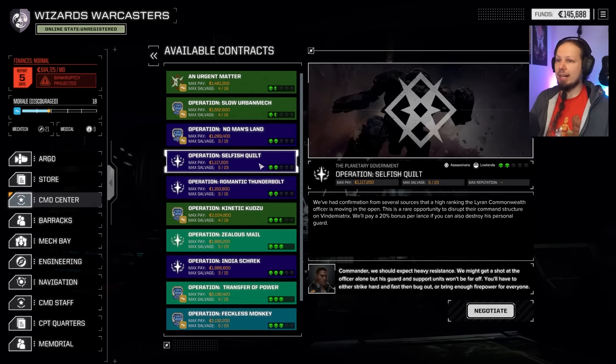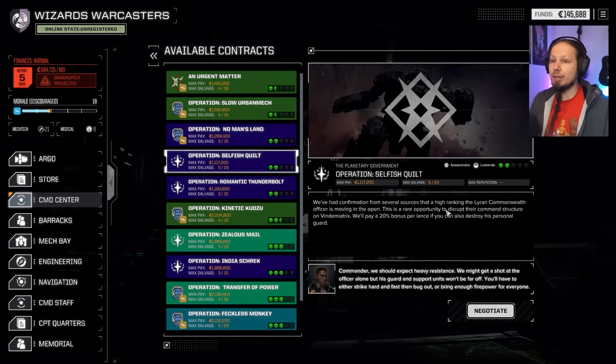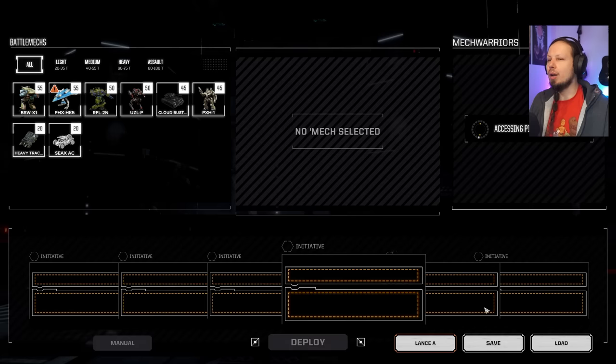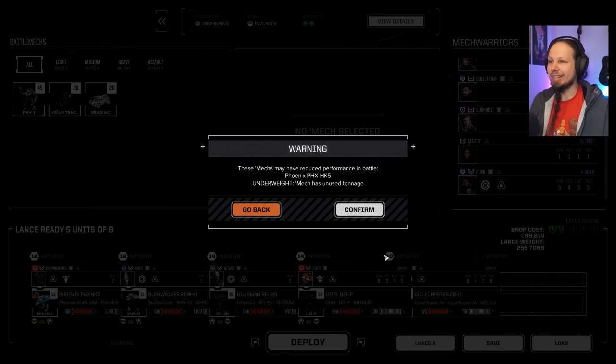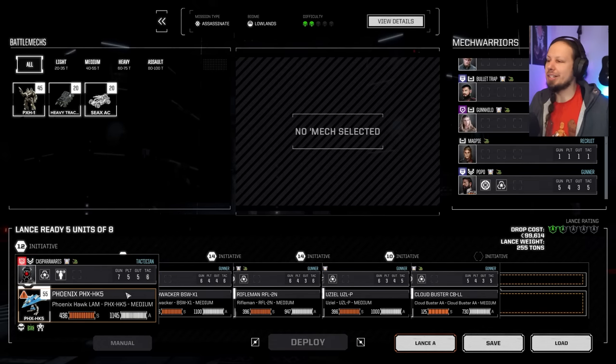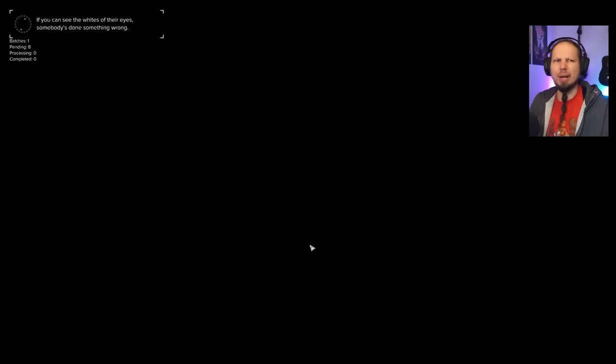We have a bunch of assassinations here, and I think I want to go for Operation Salvage Kilt. We have a two-skull mission — that seems good, man — and five out of 23 salvage, that's the biggest one. Confirmation from several sources that a high-ranking Lure in Commonwealth officer is moving in the open — rare opportunity. So this is one of the missions where they have a low-tonnage mech but high-value escorts around them. I cannot wait, guys, let's go. We are still under tonnage on the Phoenix, but it doesn't matter — it's just a fraction of a ton. I think we are missing 0.18 or so, but that's okay. It's basically full tonnage.